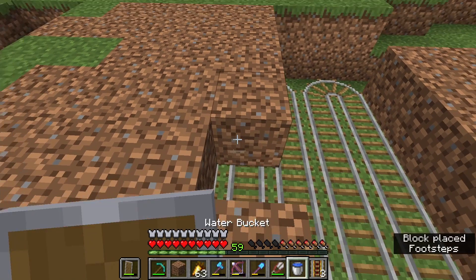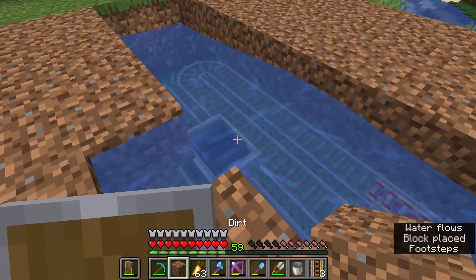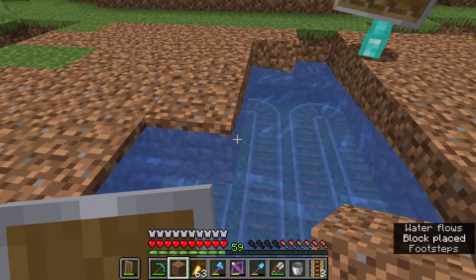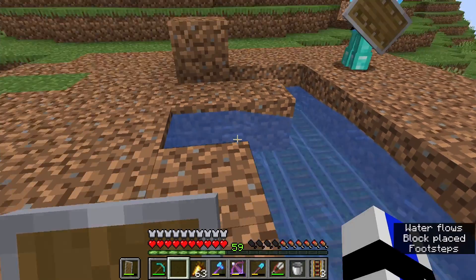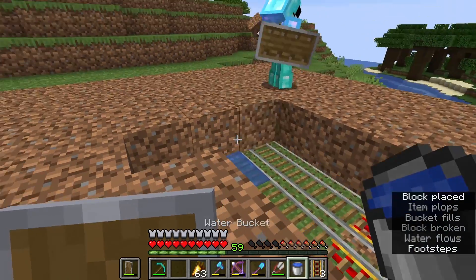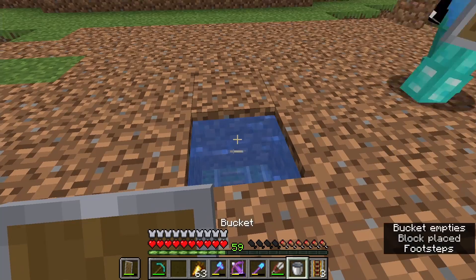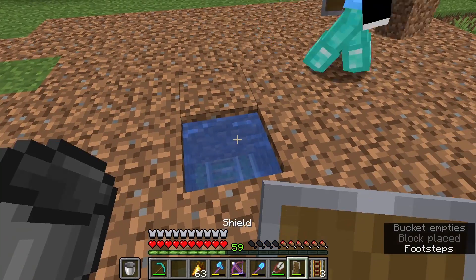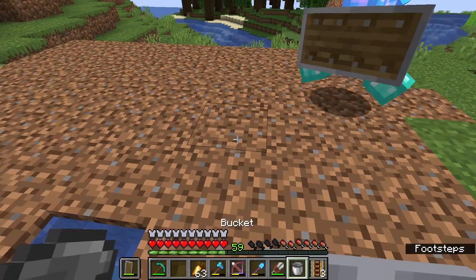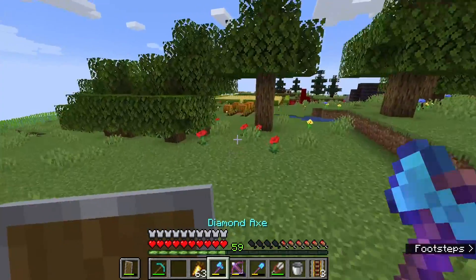And then what we're going to do is put a bucket of water right here. It's perfectly fine because now minecart tracks don't — okay, I'm just going to pick up this water just in case. Now they stop water. There we go. I realize we don't have a hoe on us, do we? I think I do. Yes, I do.